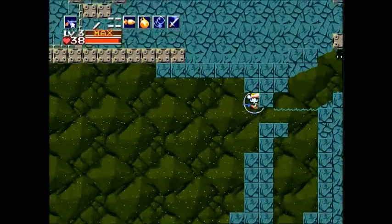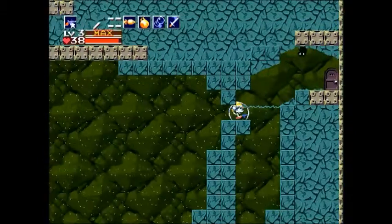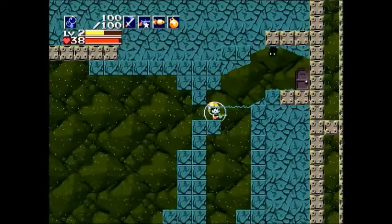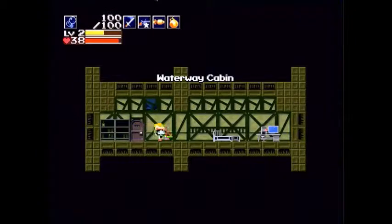Basically you just have to try to guide yourself around these currents. You'll eventually come out onto here and be pushed out onto this ledge. Now be very careful — do NOT fall down, because Curly Brace will die if you do not make this jump.